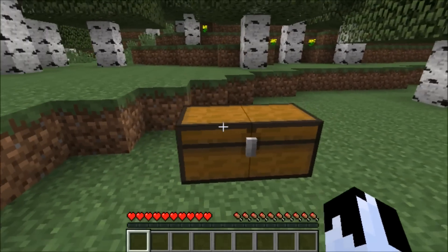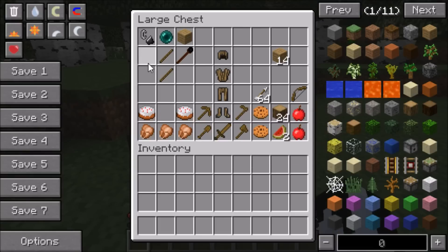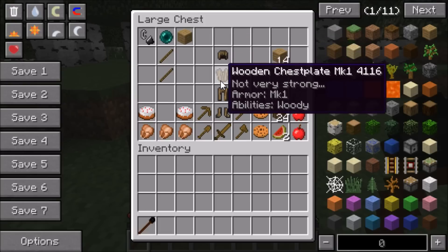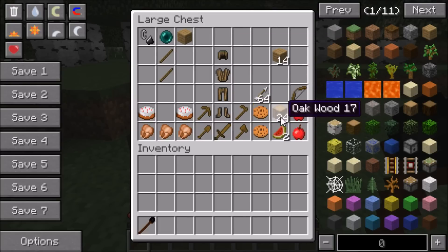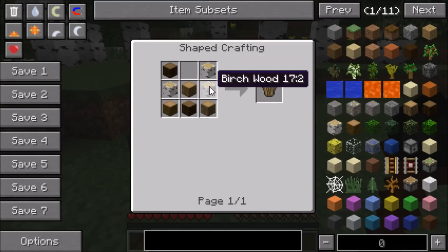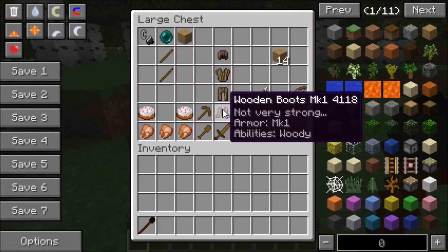This mod is absolutely amazing guys. It adds emerald armor, lapis armor, and wooden armor. But in order to make the wooden igniter to actually go to the dimension, you will need a flint and steel, ender pearl, oak wood planks, and two sticks to make the wood igniter. And in order to make the wooden armor, you will need wood blocks — oak wood, jungle wood, spruce wood, whatever you want. You make it just like basic armor.